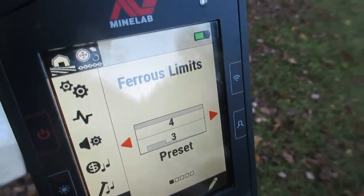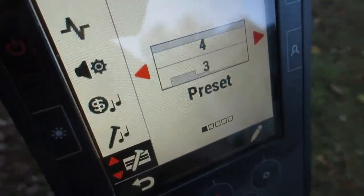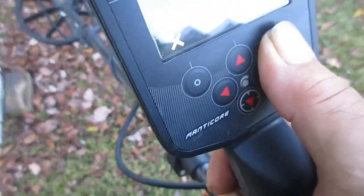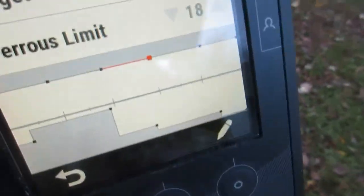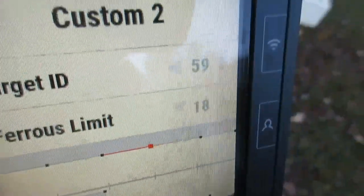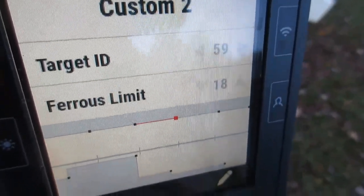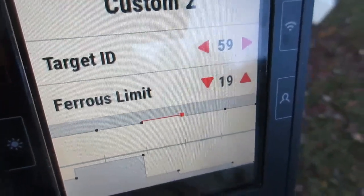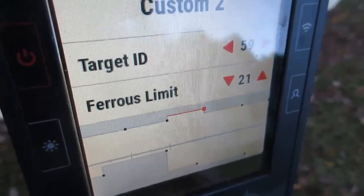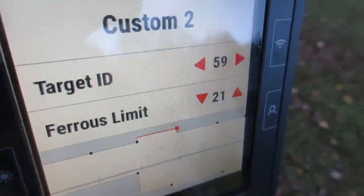So why don't they correspond? And if the custom allows for finer incremental settings, why didn't they use the same numbers and use decimal points? I'm in 18 right now. This looks like to me this could have been made a lot simpler. Does 21 there correspond with 4 in the preset screen? Well, that doesn't make a lot of sense.